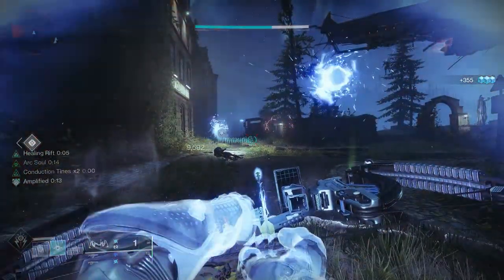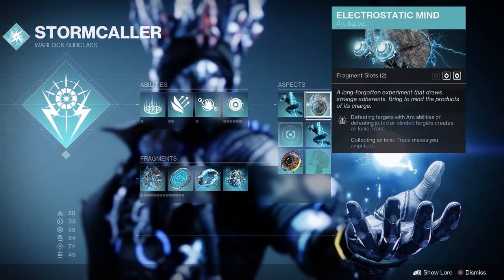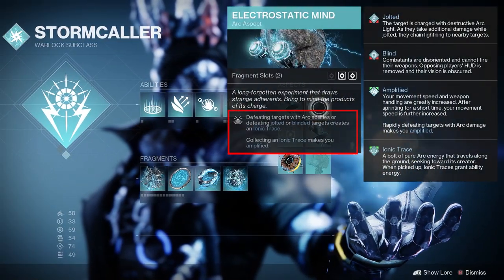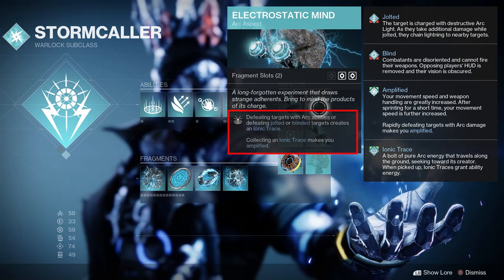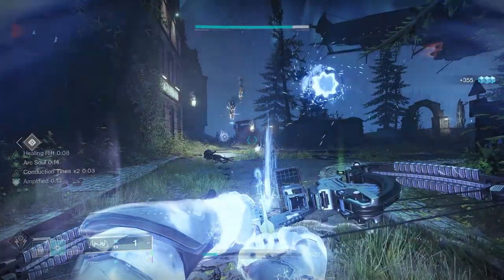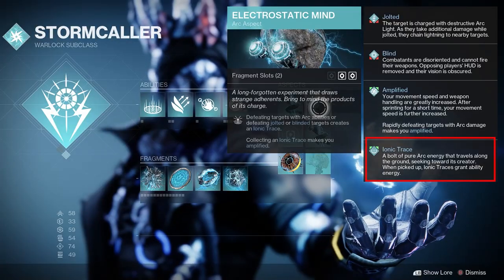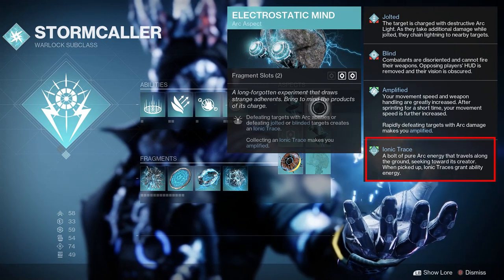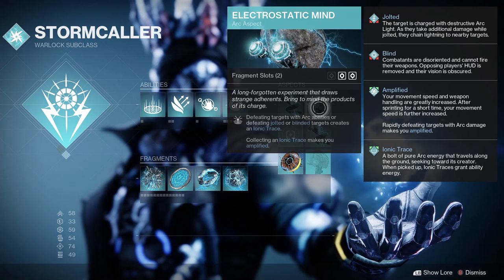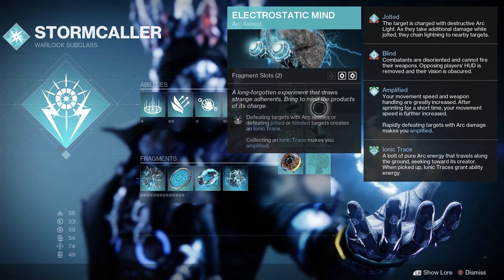Cast your rift and an arc body joins you in battle. For the second aspect we got Electrostatic Mind. Defeating targets with arc abilities, or defeating jolted or blinded targets, creates an ionic trace — so this aspect will help us get constant ionic traces. Ionic traces are arc energy that travels to you and grants your ability energy. Also, collecting an ionic trace makes us amplified, which will enhance the chain lightning of our melee and also supercharge our arc soul body.